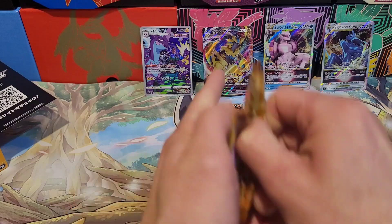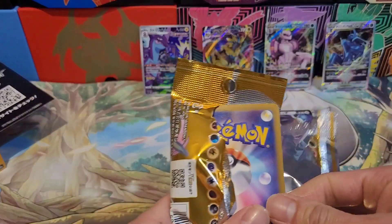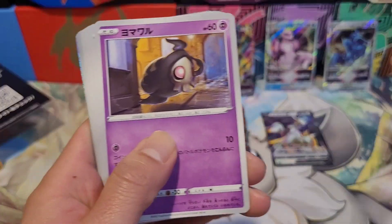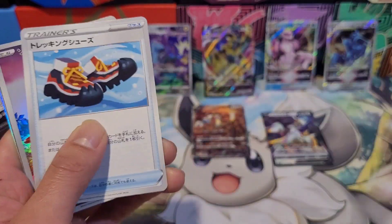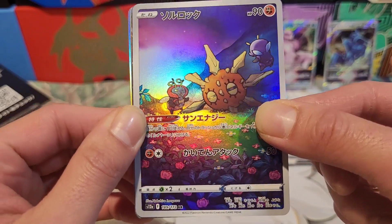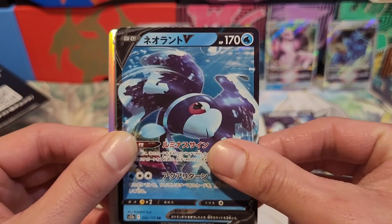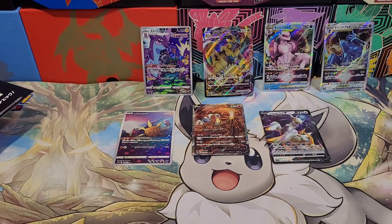Going into pack six, just need another holographic card. We got Magneton, ghost, another sheep, a Reggie, a cape, sneakers, and — oh — alternative art! Look at that character rare artwork! Another fishy evo and Lucario. Six packs and we have seven bangers so far.